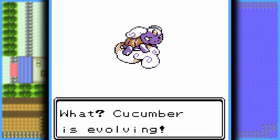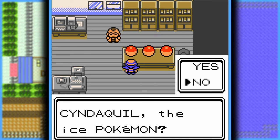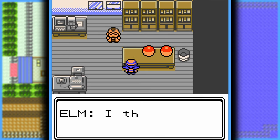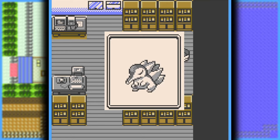With that said, I have the option of three new starter Pokémon: Cyndaquil, the Ice-type Pokémon; Totodile, the Ground-type Pokémon; and finally Chikorita, the Bug-type Pokémon. I go with Cyndaquil, mainly because Ice-types are a bit cracked in this game, but also because he's cute.